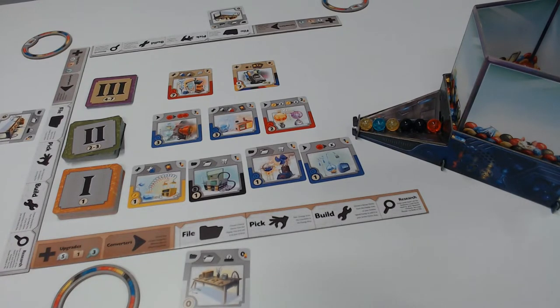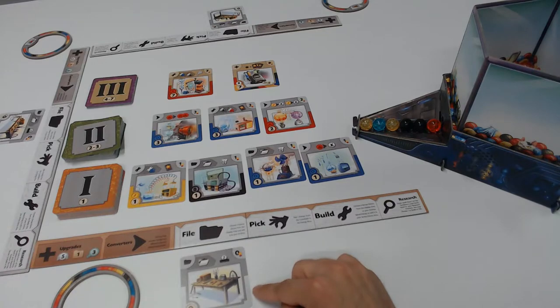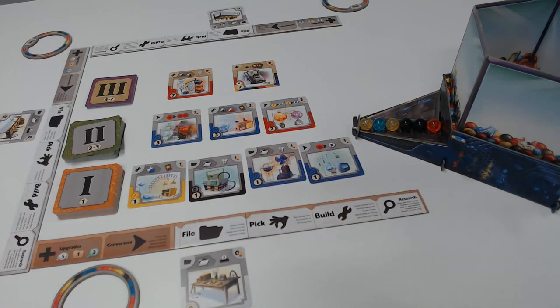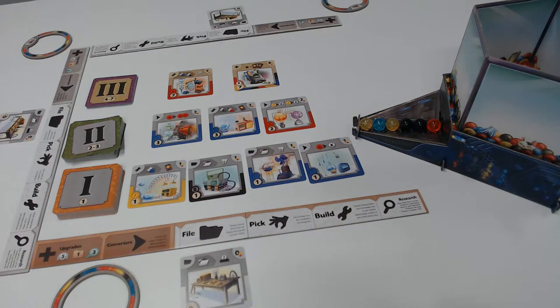Every player gets one action per turn, and the first player to reach either 16 total gizmos — including your starting gizmo — or four of the tier three gizmos, as represented with a brown background, will trigger the end game. Every player will have an equal number of turns. If the first player triggers the event, players that follow will get one additional turn to try to do a mad dash for victory points. If the last player triggers the end game event, the game ends immediately. Then you'll count up your victory points, and whoever has the most is declared the science champion.